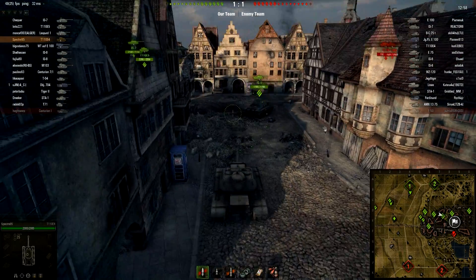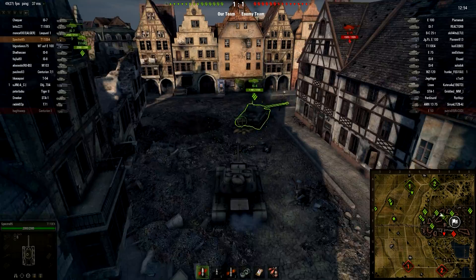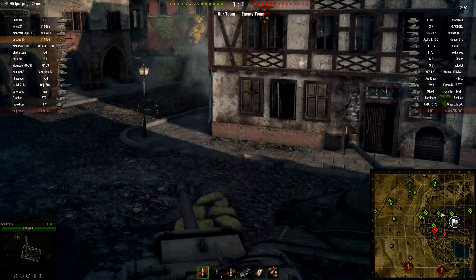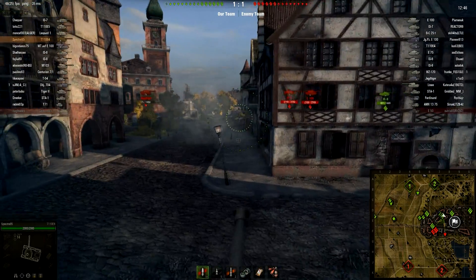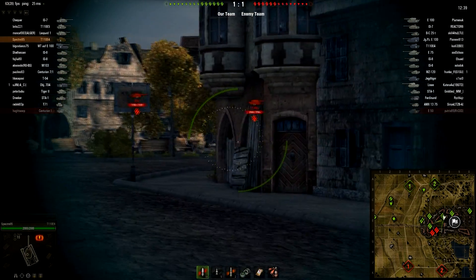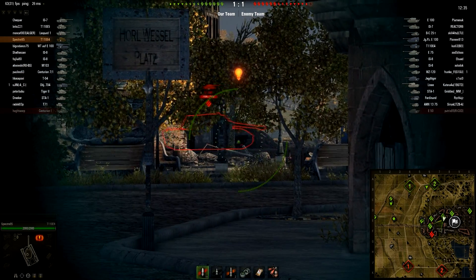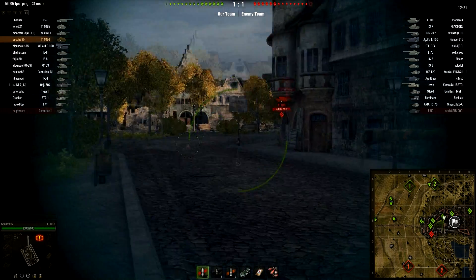So we're pushing up here, just going to pass our IS-8 — if we don't get caught on the rubble first. Just come past here, we're going to look for shots on anyone. Nothing there. Just be cautious in case anyone's waiting. It looks like the IS-7's around the building. Oh, E-100. We're going to sit and aim, and we're not going to take that shot — that'll bounce.